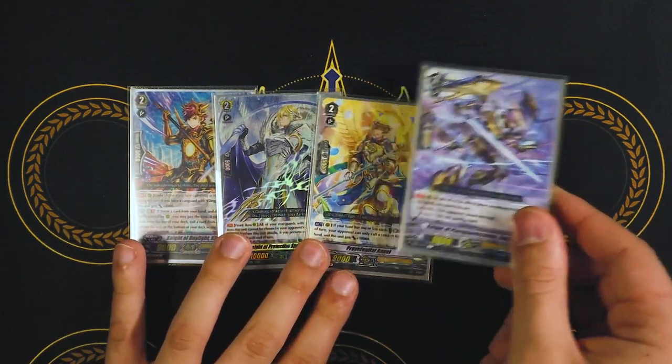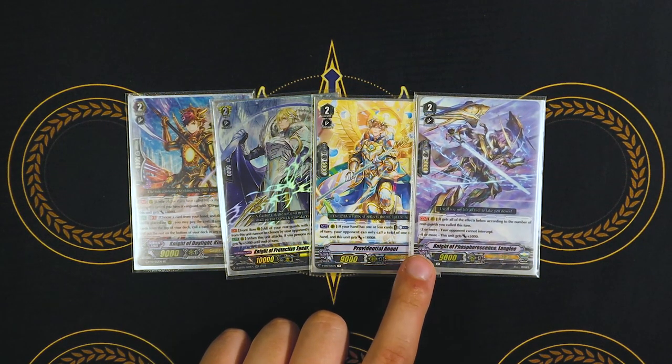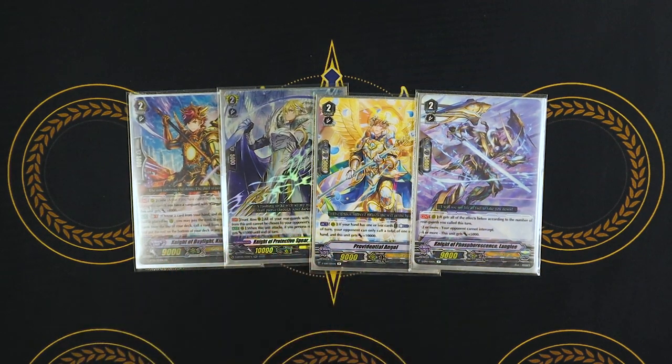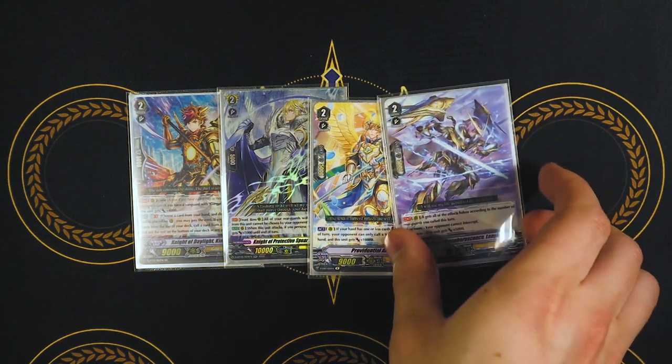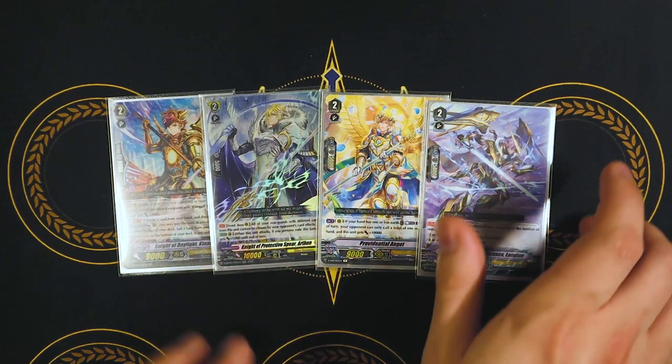Lastly for my one-ofs, this one is an iffy one, but I have had games where just this card's presence alone made a difference. If you don't feel like running this, you can just run another Sagamore. What it does is it has effects based on how many you called: if you called two or more, your opponent cannot intercept; if you have four or more called, it gets 5k — so it's a 14k beater. The main thing is your opponent can't intercept, which can make a really big deal when you're swinging at your opponent's Vanguard and they have a bunch of huge shield in hand. There's just a lot of effects going on in this deck — it's a lot of fun.